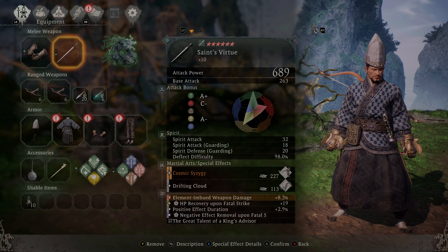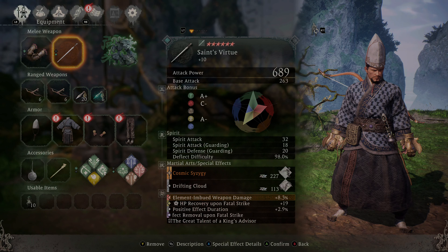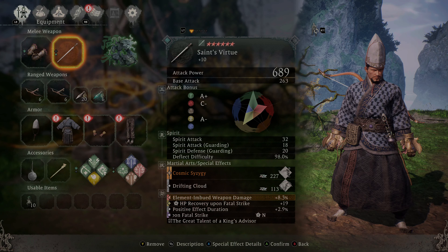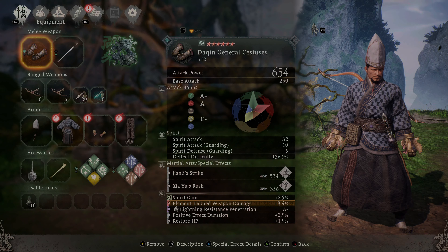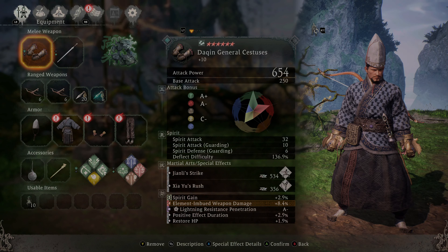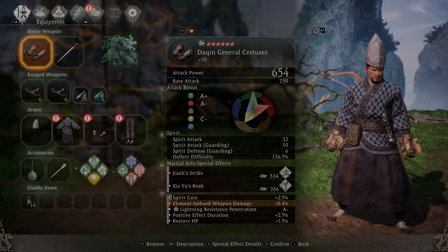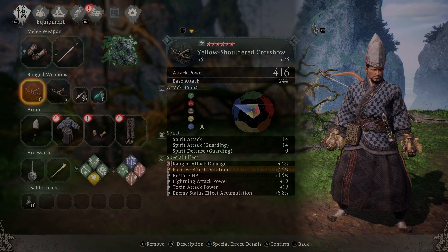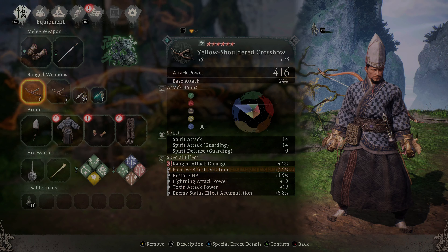The idea is you imbue your weapon and melt enemies. Element Imbued Weapon Damage is in the Premium Embedment slot, along with HP Recovery on Fatal Strike, Positive Effect Duration, and Negative Effect Removal on Fatal Strike. On the Docking General Sestuses, we have Spirit Gain, Element Imbued Weapon Damage in the Premium Embedment slot, Lightning Resistance Penetration, Positive Effect Duration, and Restore HP.